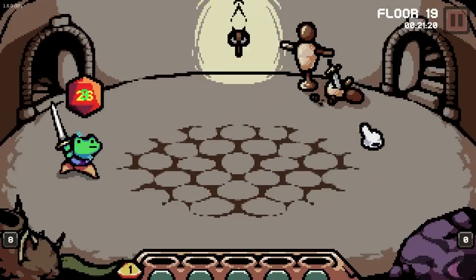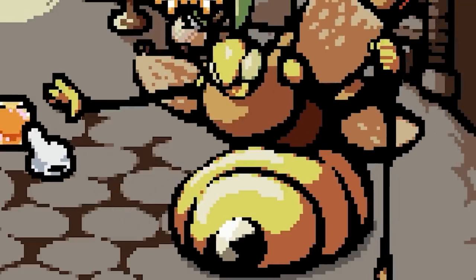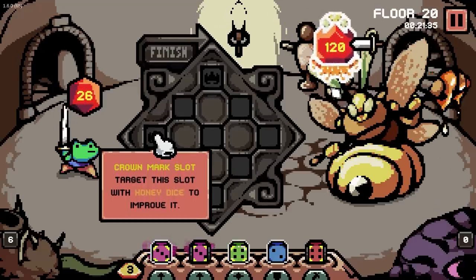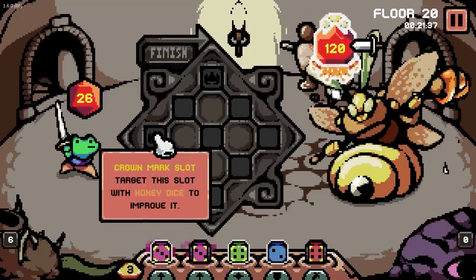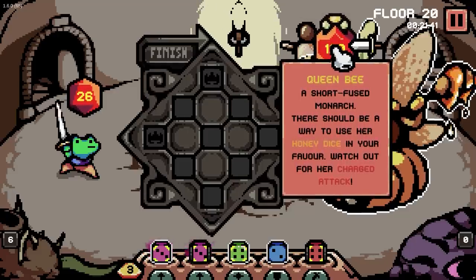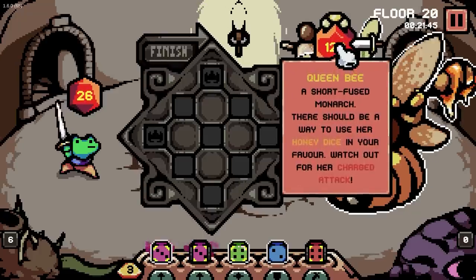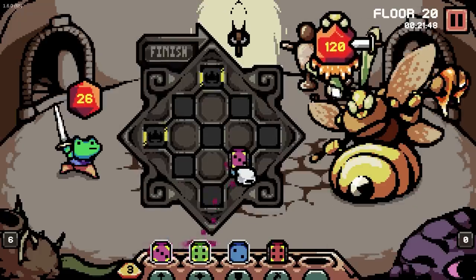Do I want a thing? Increase max health — I think I might take the health. I feel the queen bee. Queen of the bees. Crown mark slot — target the slot with honey dice to improve it. Queen bee, short fees, monarch. There should be a way to use her honey dice in your favor. Watch out for her charge attack. Don't love the sound of charge attack.